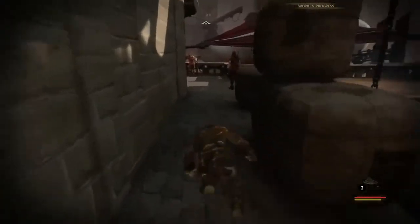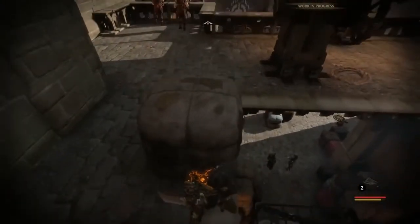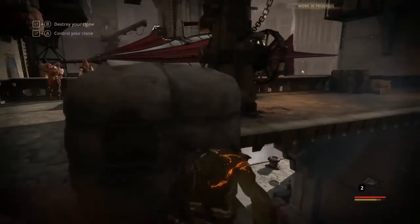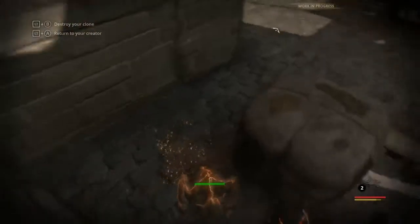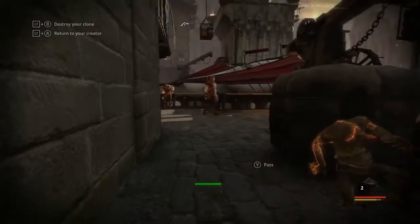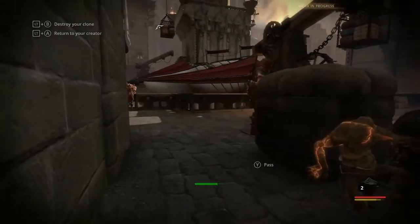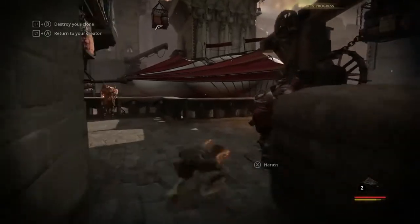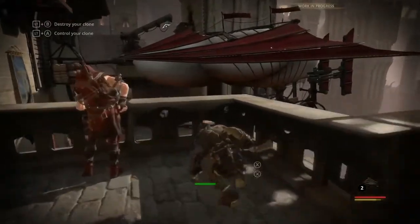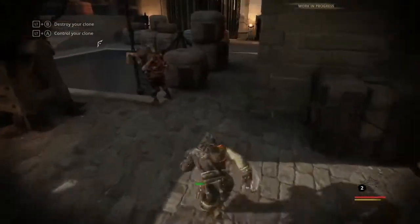Humbled by our defeat, let's assume we can't tackle our large friend alone and look for an alternative route — a second chance for our wretched clone. We have to wait until separated in order to avoid drawing attention to both. Now distracted, I am able to silently sneak attack our daydreaming guard. As the first guard is brawling with my wretched clone, he dissipates and I take over to finish him off.